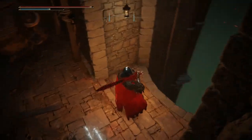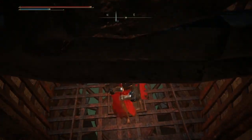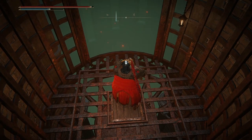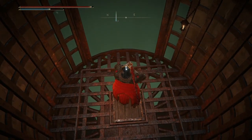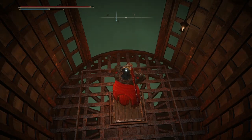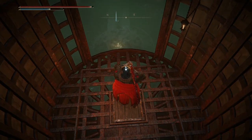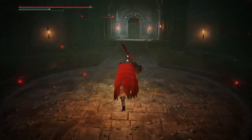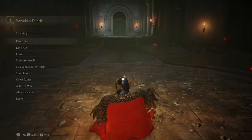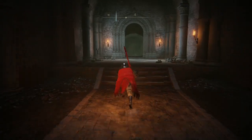No worries, those enemies won't attack you unless you attack them. We're going to get down. There's also going to be a site of grace once we get down. This next part involves some jumping — I did it again for you the second time.